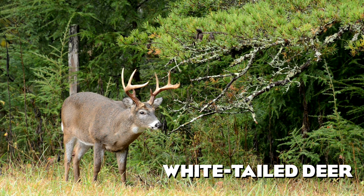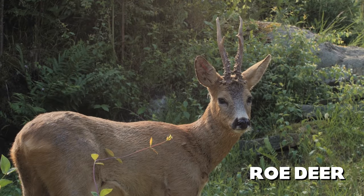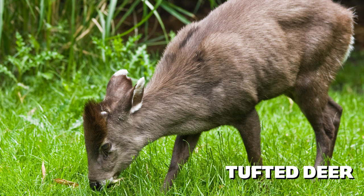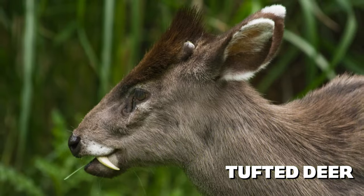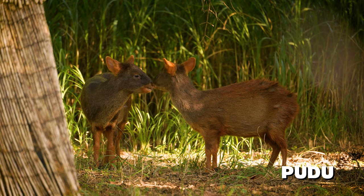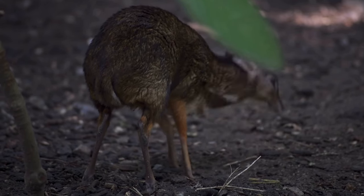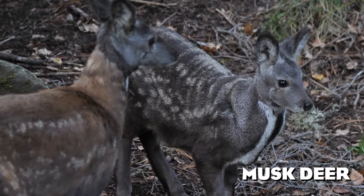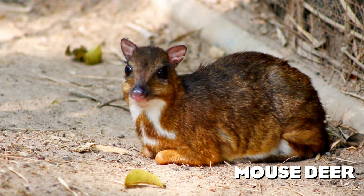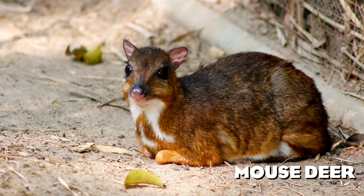The White-Tailed Deer is the most widely distributed ungulate in the Americas, named after the white underside of its tail which it raises when alarmed. The Roe Deer is a smaller species living in Eurasia — very common in my country and I'd love to see it in Planet Zoo. The Tufted Deer is a very unique Asian species with a black tuft on its forehead and long fang-like teeth in males. The Pudú is the smallest deer species in the world, coming from South America and very adorable. The Musk Deer has long tusks and musk glands but no antlers, unlike true deer. The tiny Mouse Deer is actually neither deer nor mouse — the smallest hoofed mammals in the world, discovered not long ago and very popular at zoos.